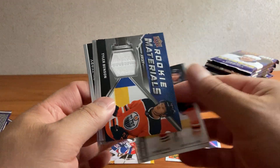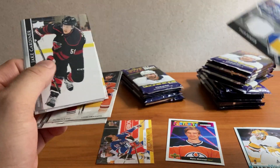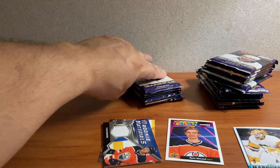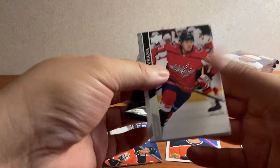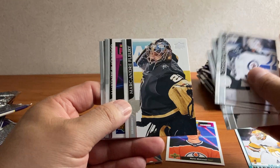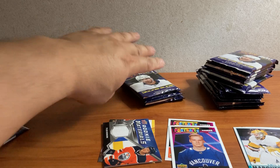Bjork, Checklist. We got a Tyler Benson Rookie Materials — actually that's kind of neat, it's got the stitching in there. Gardner, Manta, Terry. Verana, Gaudette, Hellebuyck, Fleury. We got an Oli Alevi Portrait Rookie. Blackwood, Lemieux, Gariano.